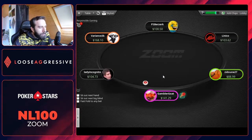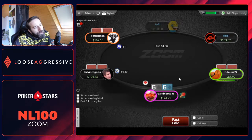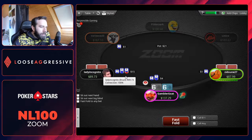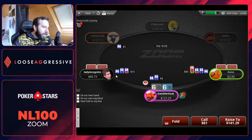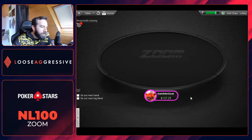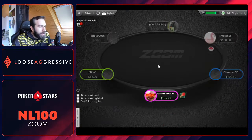I'm going to fold J-4 offsuit. Pocket sixes — I am going to isolate versus the limper, probably a recreational player. We got a 3-bet from an unknown. If the recreational calls, I may call; if not, with no info, I might just fold. Can check off — I open it 50% of the times depending on the table. In this case, I'm just going to fold there.